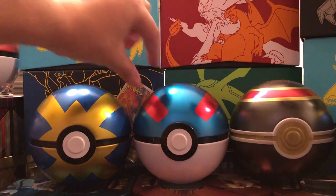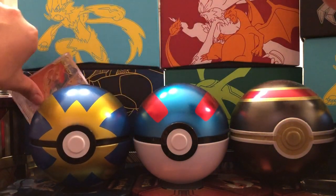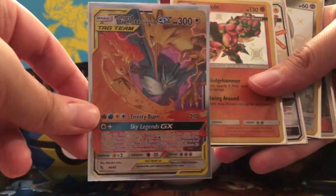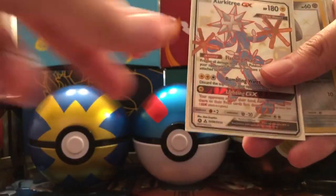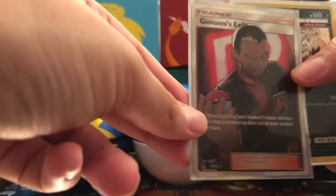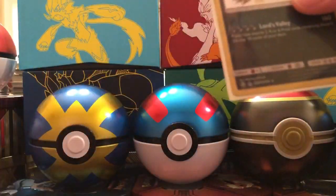Let me show you guys all the pulls that we got today and review them with you. We got right here: Articuno, Moltres, Zapdos Tag Team GX Trio; Shiny Buzzwole; Full Art Shiny Zeraora; Shiny Magnemite; Giovanni's Exile Full Art Trainer; and a Shiny Guzzlord.